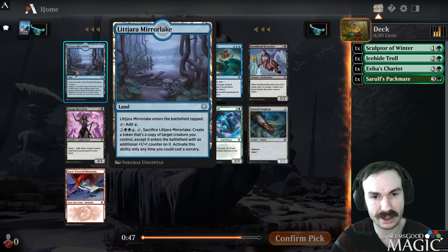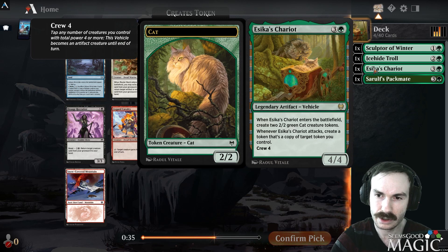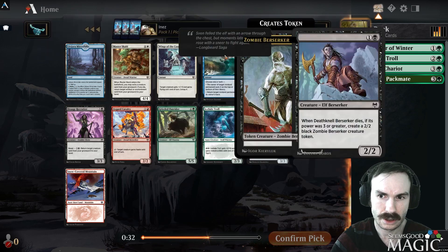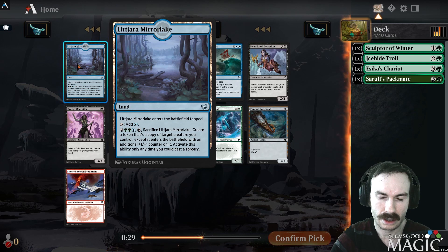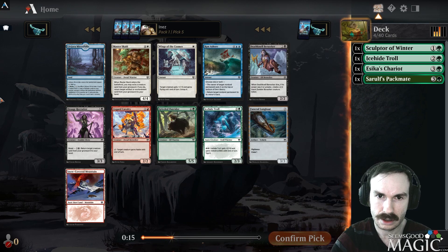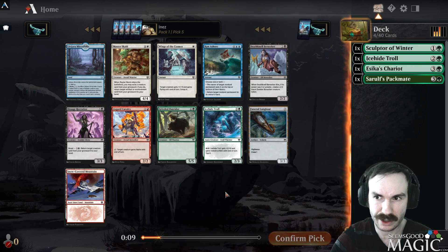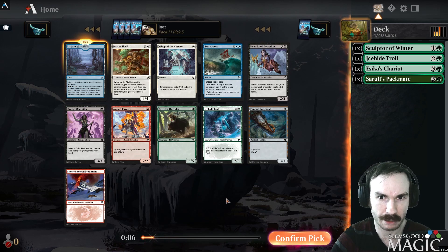Pick five: another Troll, or the Outrider, or actually Mists of Lit-Yara Mirror Lake. This is kind of cool with Chariot — if you turn Chariot into a creature and copy it... I'm not sure if it stays a vehicle when copied, but I'm more excited by Mirror Lake than the Outrider or the second Troll. I'll go Mirror Lake and see if it pans out.